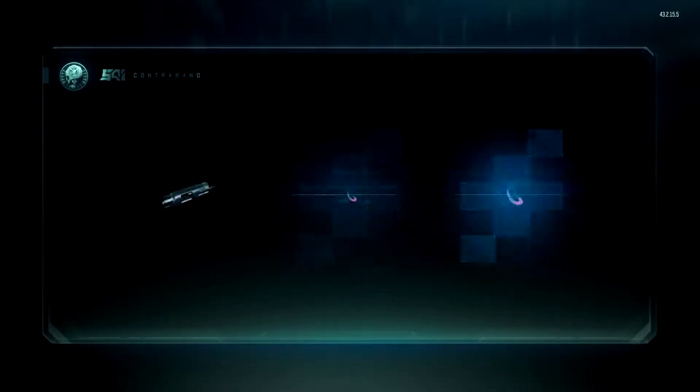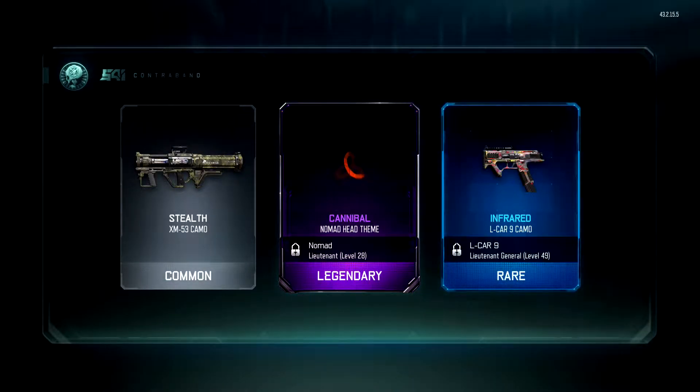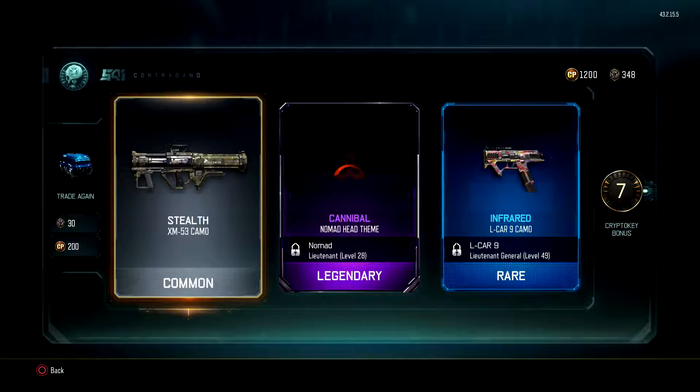Let's go for another one and see what we can get. Stealth, Cannibal — what does Cannibal look like? Doesn't look bad ass, if it wants to load. We can go the very long way but I can't do that anyway because I haven't got the mod unlocked — I'm not fucking level 28.